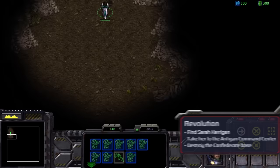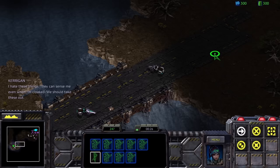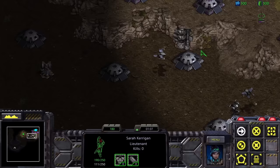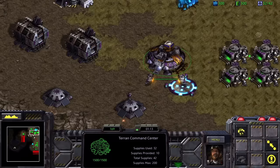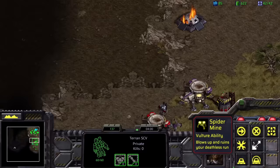Revolution is where the run really starts and strategy actually becomes a thing. The mission begins with Jim and a few marines. I quickly meet up with Sarah Kerrigan, and after she sneaks past the defenses and commandeers a base, I get to building. The mission is a bit tricky: we must destroy all enemy buildings, and their base is on a giant island to the south, ringed by missile turrets, anti-air wraith fighters, and below that are a bunch of spider mines to kill my ground units.